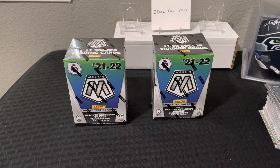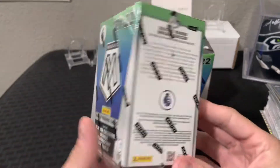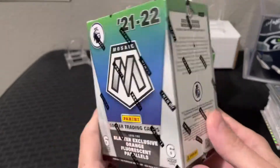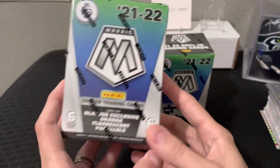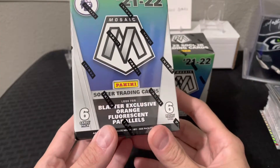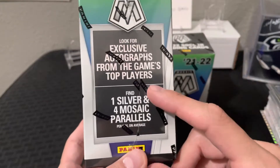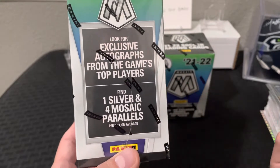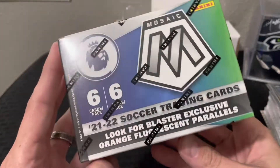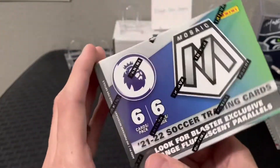What's up everybody, welcome back to a brand new video. On this video we're doing 2021-2022 English Premier League Mosaic soccer. Found a couple of these blaster boxes — it was literally the only thing they had — and I decided to go ahead and give them a rip. I love Mosaic and they should be fun. Look for blaster exclusive orange fluorescent parallels — I don't know how hard they are to get — you're supposed to find one silver and four mosaic parallels per box on average, and look for exclusive autographs from the game's top players.